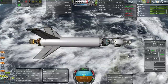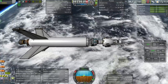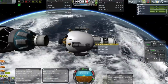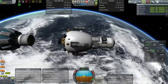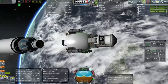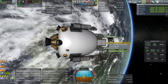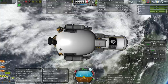Payload away — it's got solar panels, let me extend those. It has a probe core but I can't control it — not enough electric charge. The egg has a probe core but no electric charge. This thing is a dud, though at least it has a docking port. The egg needs to be redesigned with some electric power.